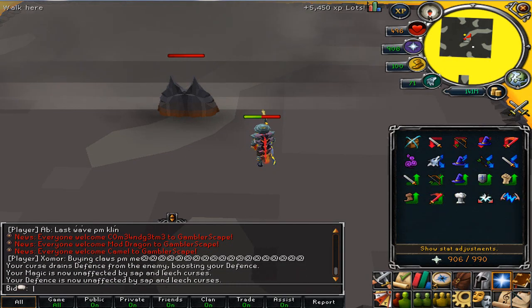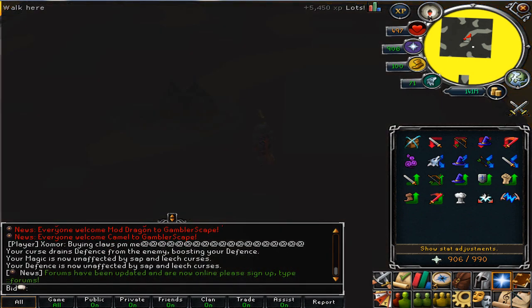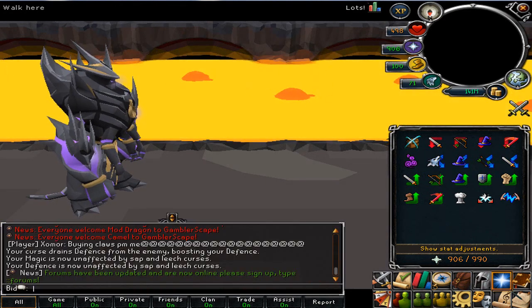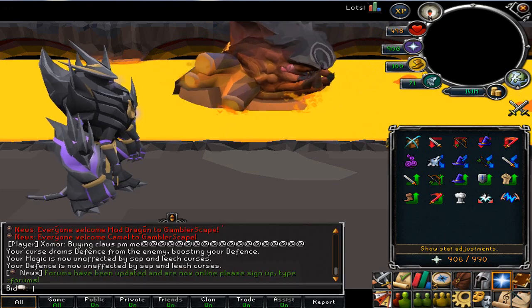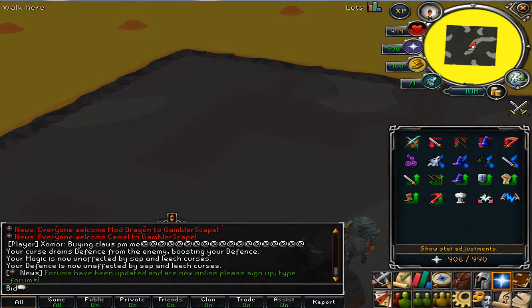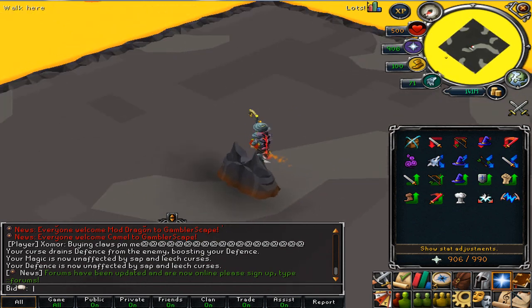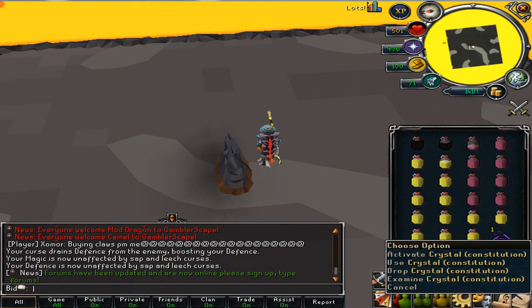Both Jads are dead. All those rounds are over. Now we've got to fight the boss, which takes a lot of time. You've just got to be careful what you do. Basically you've got to tank the tentacles, or if you have a Steel Titan you can send it to attack them and kill most of them. You want to pray range, and you also want to stay on the south side. Pick up the constitution crystal.